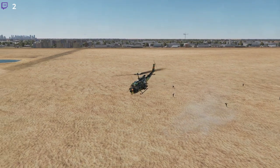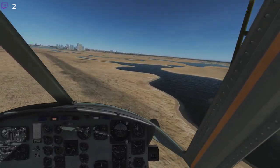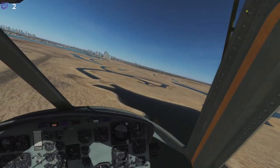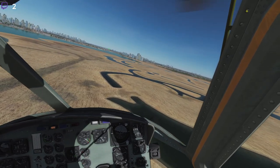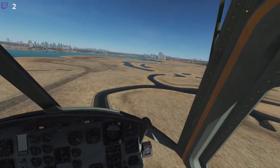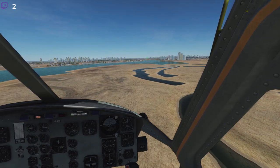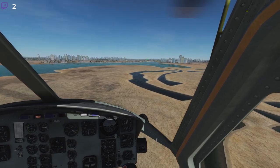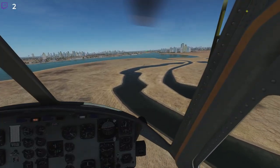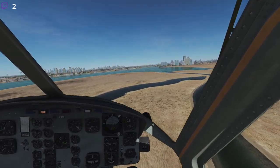Now that we have deployed the stinger team, they will be preparing to defend the local airspace from the enemy. We're going to head to Dubai International. Once there, we are going to grab ground troops that can take out the SAM sites close to Dubai International. Those SAM sites are going to be a problem for anything we have flying past them.